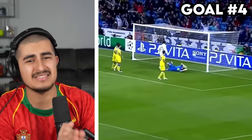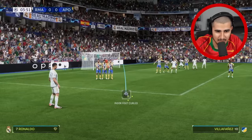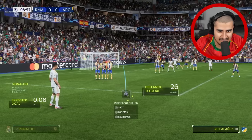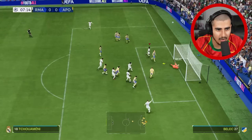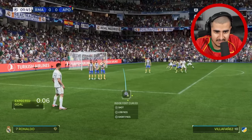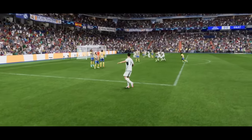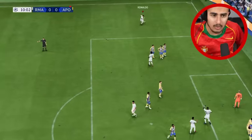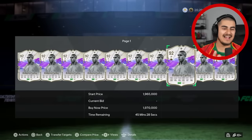The fourth goal is a side-angle free kick against Apoel — the angle is outrageous. First attempt I put too much power on it, second attempt still off. Third time's a charm: I smash it and it goes in! Talent without hard work is nothing — and this proved it.